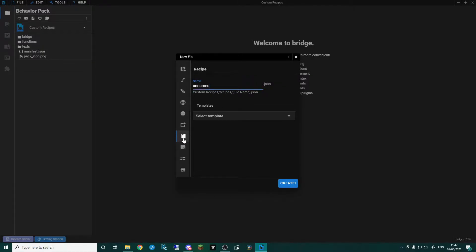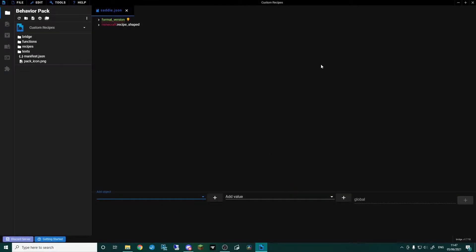There's a little notepad page icon for recipes. The first one we're going to do is the shaped recipe — I'm thinking a saddle recipe. So I'm going to go 'blank shaped recipe' and click create. Then at the top, let's do the auto fix to get our format version set up.